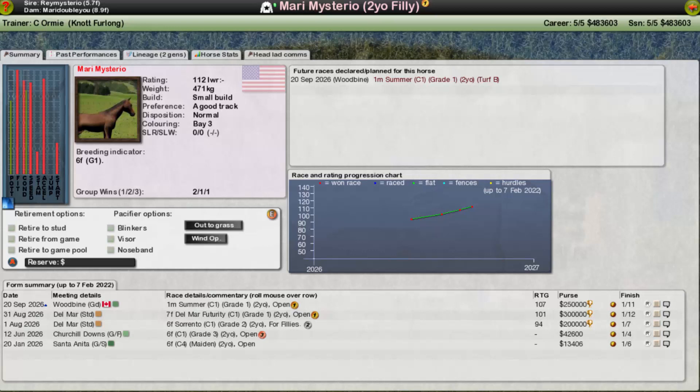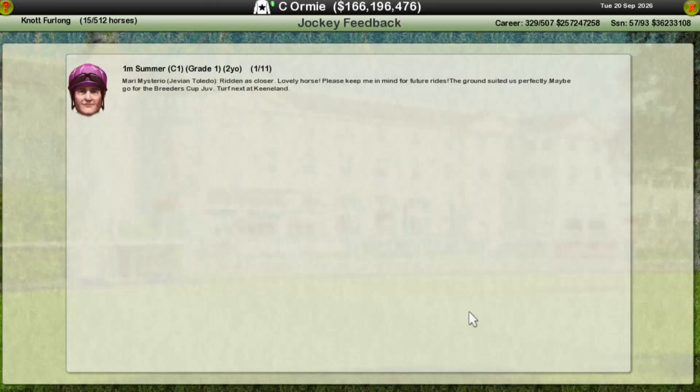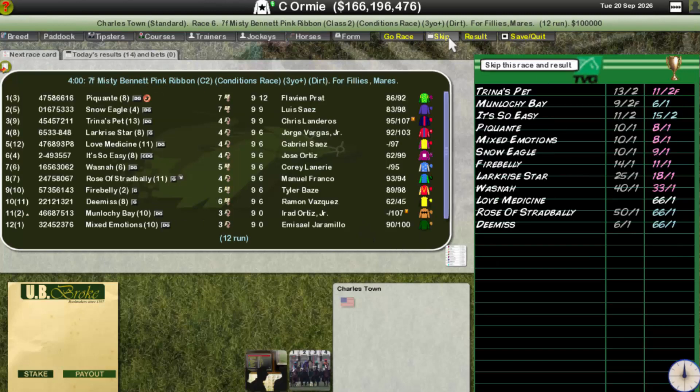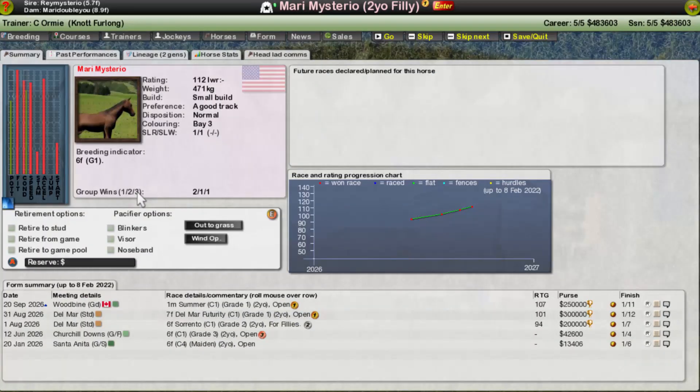That's a very very decent run. Darrenara came in at 108, Marie at 107 going into these races. They both collect their second Grade 1 win — Marie moves to 112 and Darrenara stays at 111. Pretty good all in all! A lovely pair of Grade 1 wins — the two two-year-old milers both come good. I'm very pleased with that.